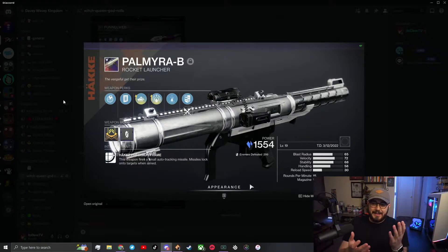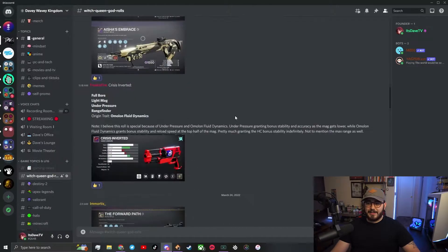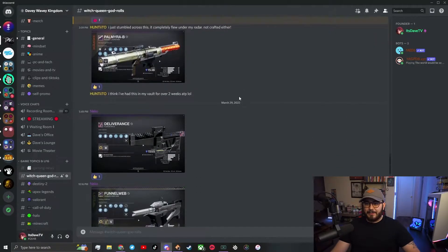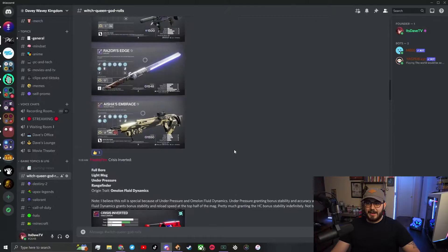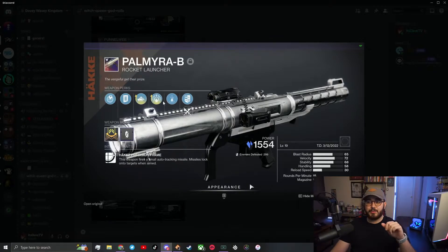This one's from Neko, and obviously the Palmyra-B is easily the best rocket launcher by far — people are gonna be using it like crazy. It comes with Enhanced Autoloading Holster and Enhanced Explosive Light, Impact Casing, Smart Drift Control, and Boss Spec. This is a five out of five, and so many people have this specific roll — Neko has it, plenty of others have it too. The only thing I'd potentially look into is swapping Explosive Light for Lasting Impression depending on your encounter, but personally I think Explosive Light ends up working out a lot better.